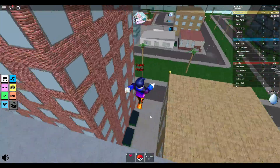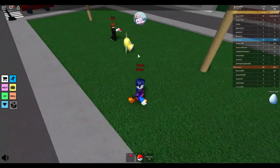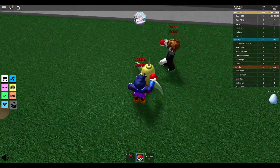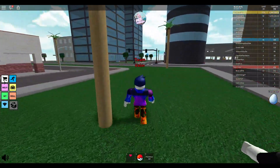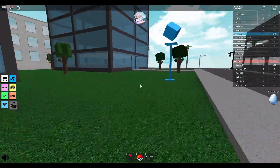Oh, look what I found — a Weeping Bell! You threw it the wrong way. No — you go up to it, hold the Pokéball like this, and then click it. Hey, I caught a Weeping Bell! That's a good catch for your first catch ever.